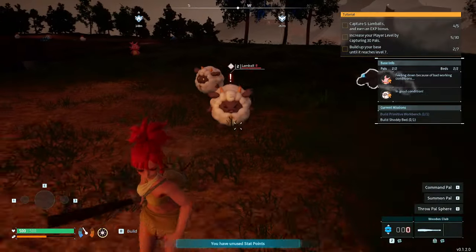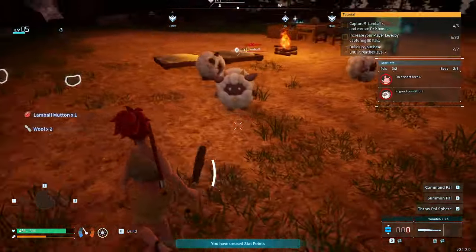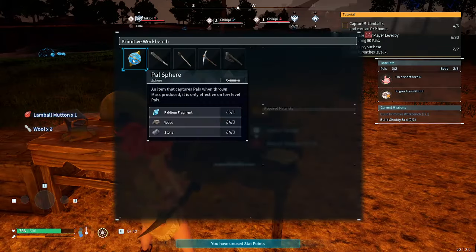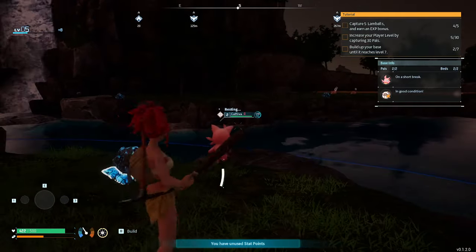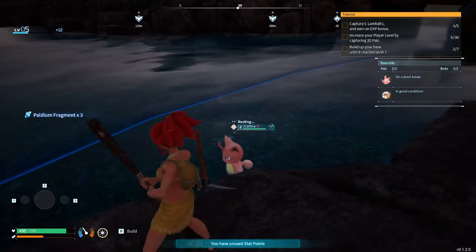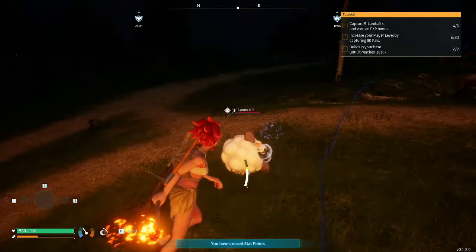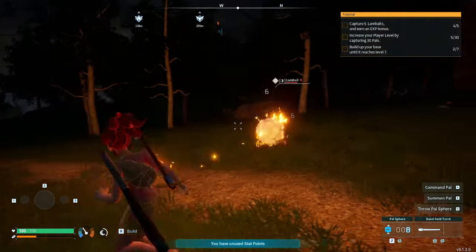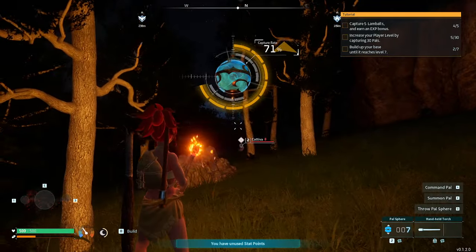We need to continue our quest — one more Lamb Ball to go. Oh, there's two or three Lamb Balls! We need to eliminate one as fast as possible. We can actually use the torch to do burning damage — nice! That should do it, 71 percent should be more than enough.